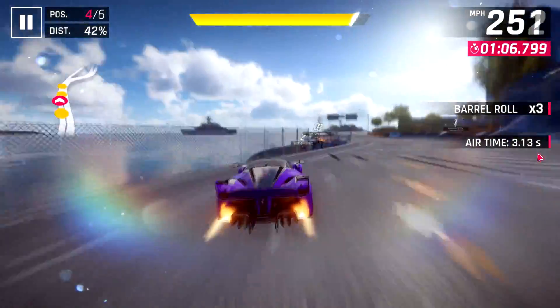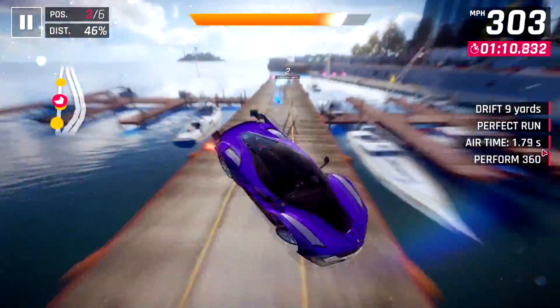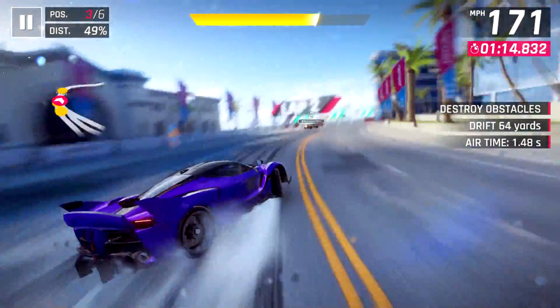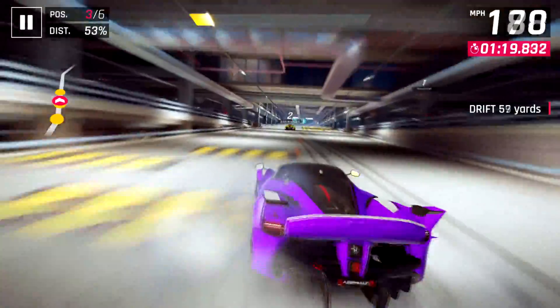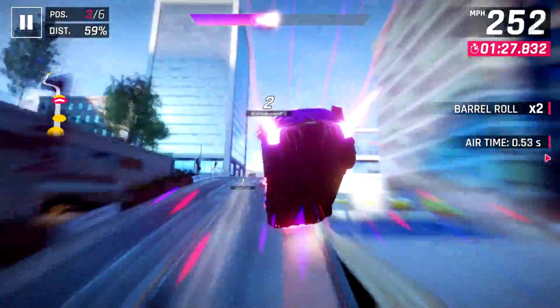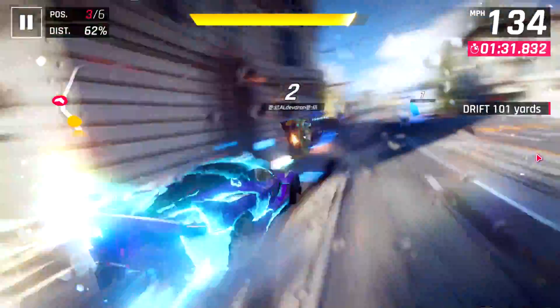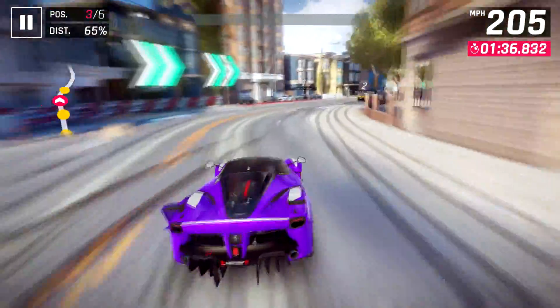We've passed the fourth place guy and are now into fourth position, and the third place person is now behind us. This is just usually what I do if I get knocked down near the beginning of a race - just try to play it out, try to get past people, hope they make mistakes. Physics goes wonky again. I'm not sure if it's just something with this car or that ramp in general, but it seems to happen more often in this car.